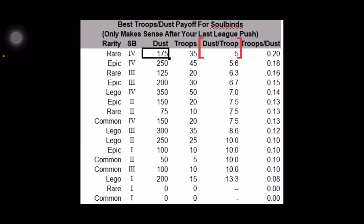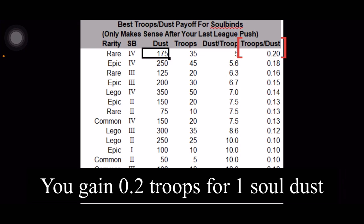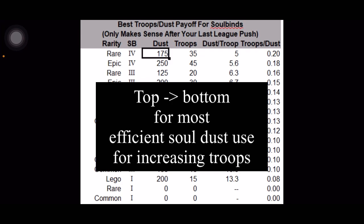Next to that we have the soda-to-might ratio. When you divide the sodas by the might gain, you get 5 — meaning for every 5 sodas spent, you increase might by 1. The same logic applies going down the table, and you can also look at it as might-to-soda.